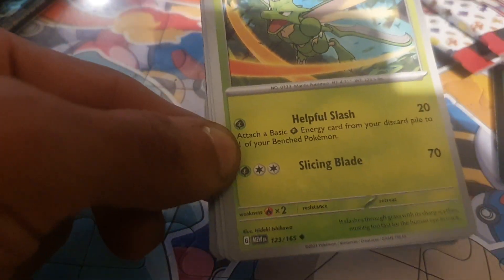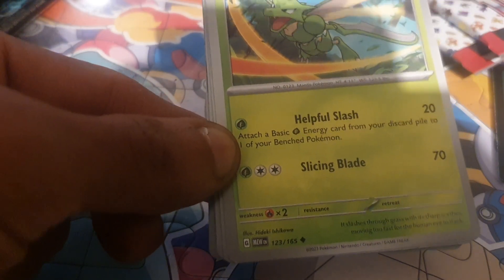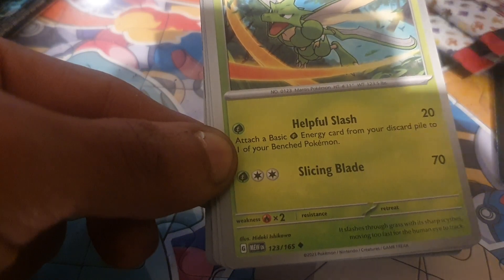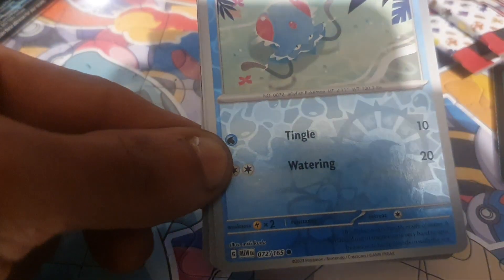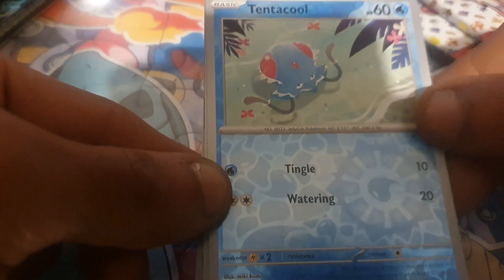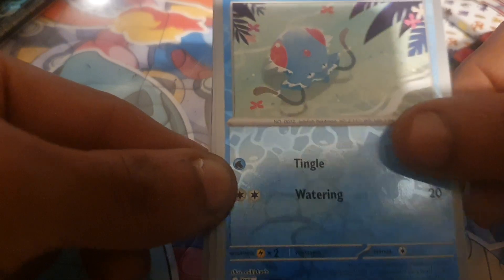Scyther is up next, having 70 health points, being a Grass type Pokemon, with a Dex entry of 123, having moves of Helpful Slash and Slicing Blade, being a Mantis Pokemon. Tentacool is our first pull, with 60 health points, being a Water type Pokemon, with a Dex entry of 72, with moves of Tingle and Watering.